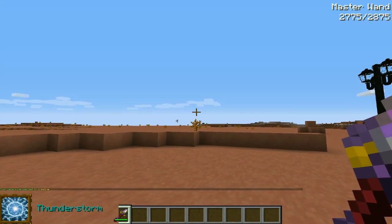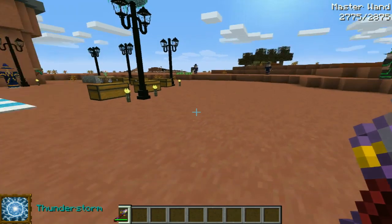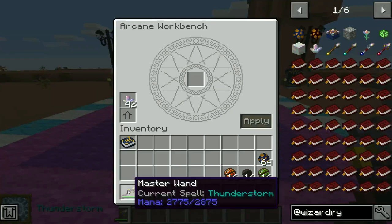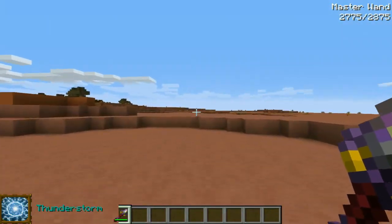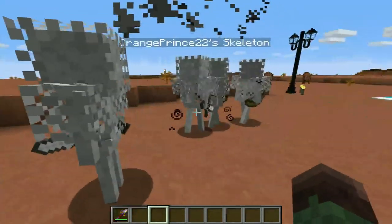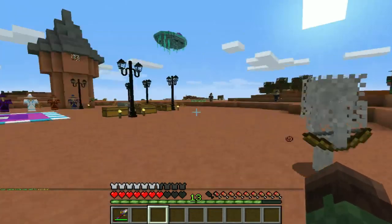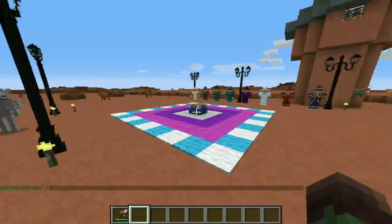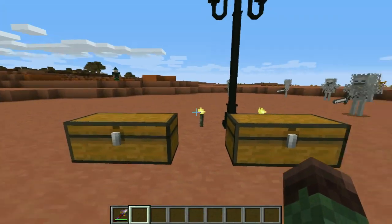Thunderstorm struck! To go through the spells on this wand — each wand can hold five spells — all you do is shift and scroll. Now we're on the Summon Skeleton Legion spell. If I just click that, we get some skeletons and they're all with me. They do not attack me, but if another creature attacked me, those guys would back me up. I believe they don't last forever, but with my duration increase on this wand, they will last for a decent amount of time.